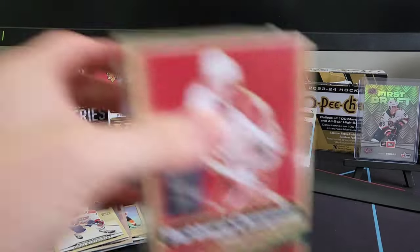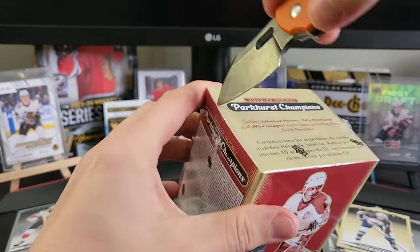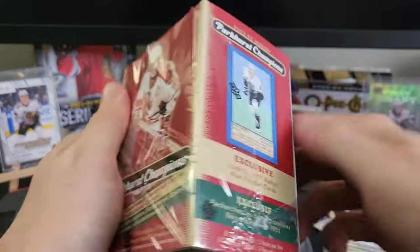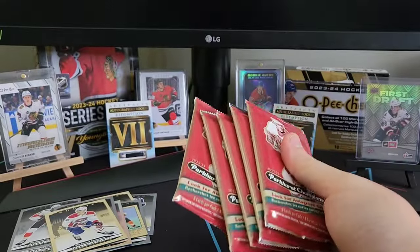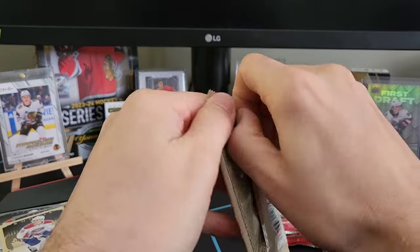Alright, we got one more blaster left. Hopefully we can pull something nasty out of it — that Gretzky was pretty nice. It's still not exactly what we're looking for; we're looking for legends, but I also want something like an auto, a jersey card, something short print. Here's our five packs — let's dive right into it.